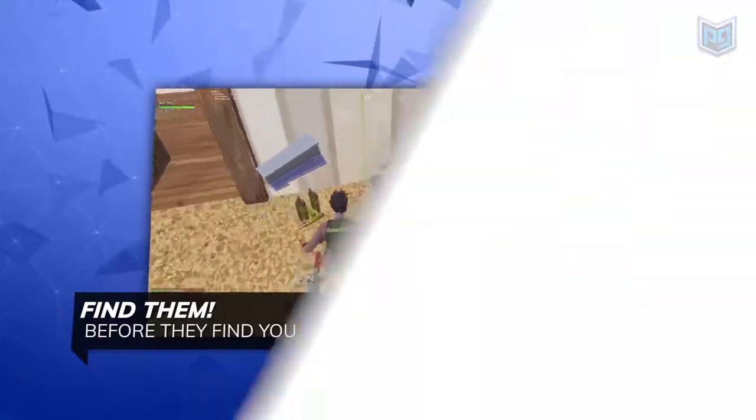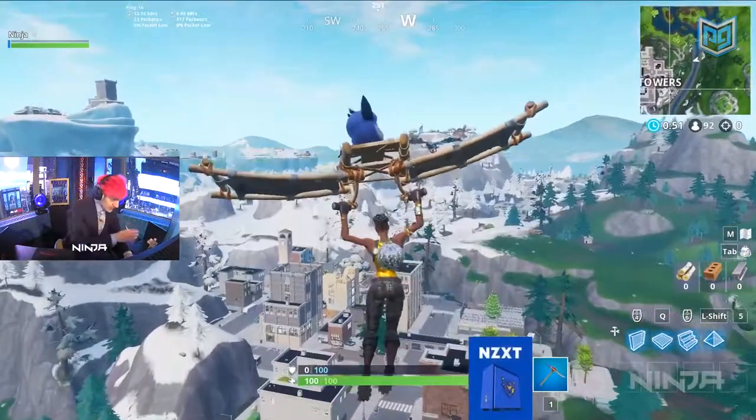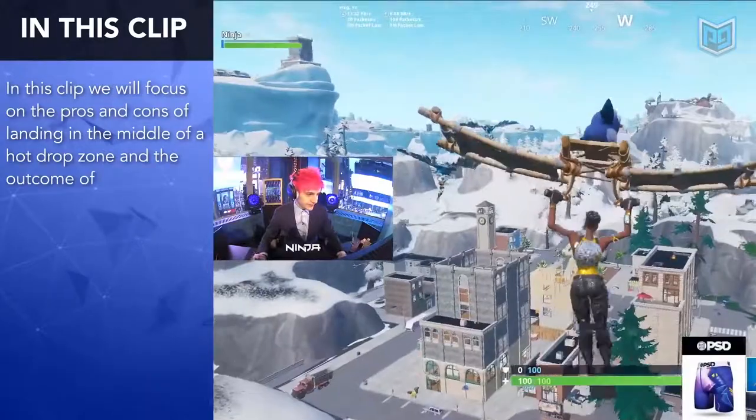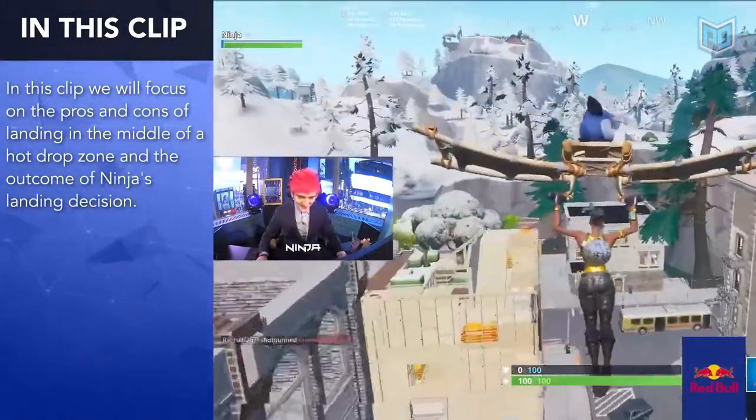Now let's watch Ninja perform a hot drop. Ninja flies into Tilted Towers and chooses to land smack dab in the middle. Landing in the middle of a hot drop zone has its pros and cons — the good is that you can rotate anywhere, the bad is that anyone can rotate onto you.